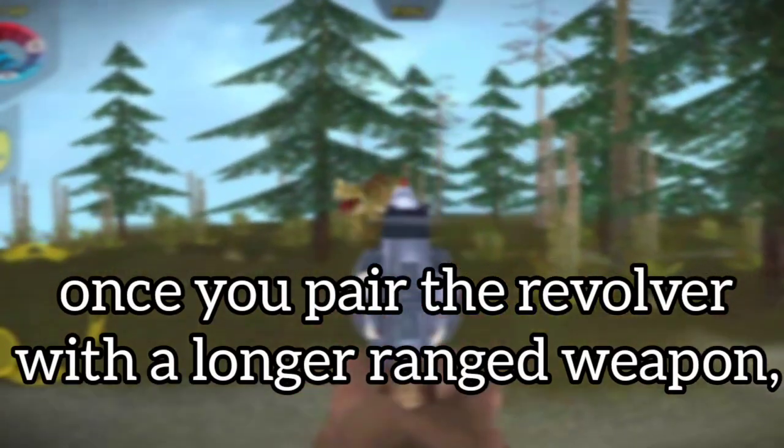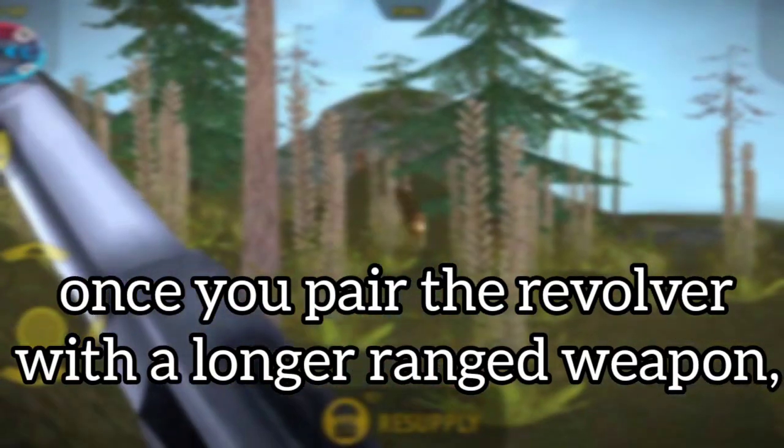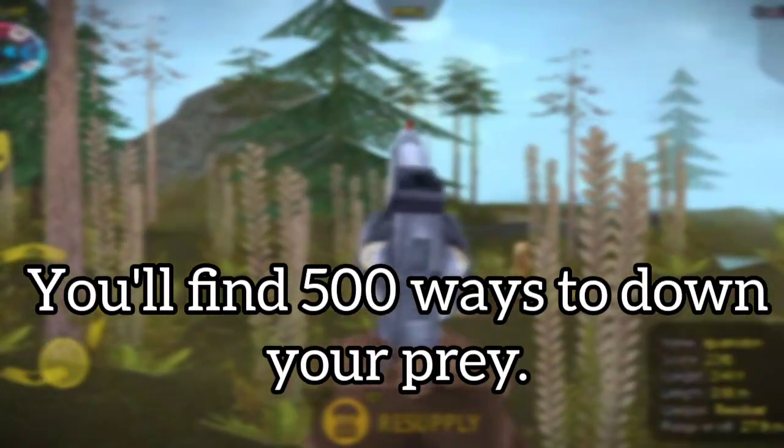Once you pair the revolver with a ranged weapon, you'll find 500 ways to down the prey.